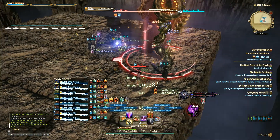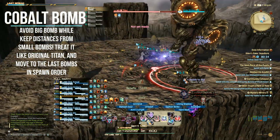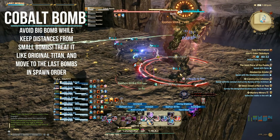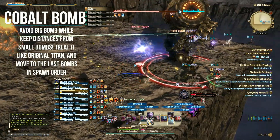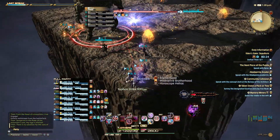Bomb Boulders will spawn small boulders around the arena that will explode in time, like the original Titan mechanic, only this time it will come with Cobalt Bomb. Titan will tether himself to a specific boulder and that is the one you're going to want to avoid at all costs. Find the sweet spots between the bombs and away from the big one to survive.